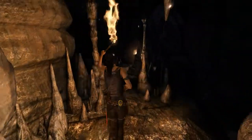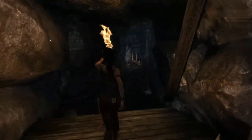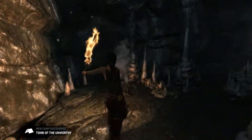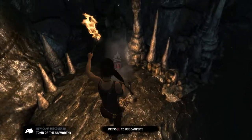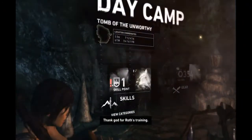Looks like some S&M shit there. Okay, so she's running again. I couldn't run that time, it was just being really slow. The Tomb of the Unworthy. We've got a base camp as well. Cool. We've got some skill points.